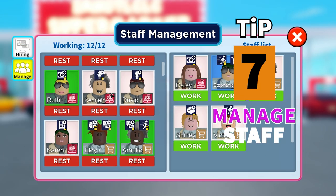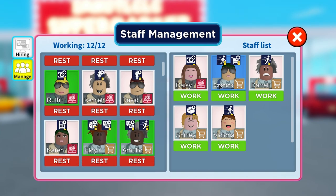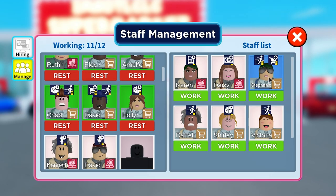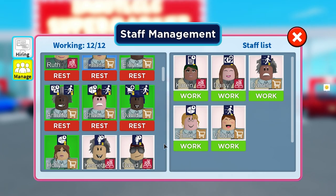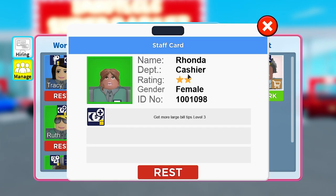Tip 7: Manage your staff. Every time you level up you get more spots to pull staff into your workforce, and you want to manage them carefully. Put the bad one-star ones to rest and put the blues and greens to work. I had a player tell me they didn't even know that menu was there. Check out some of my really expensive staff — she's a three star with a speed-up, checkout for male customers level 3, and more likely to get a tip level 3. Put your best staff to work straight away.